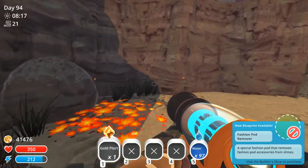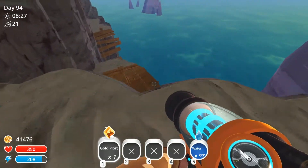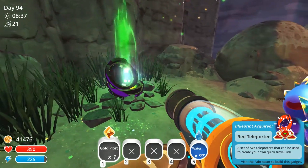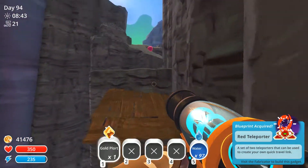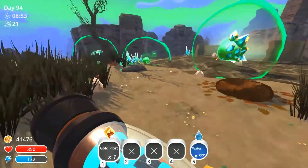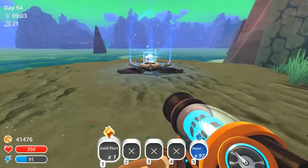A new blueprint - fashion pod remover. A special fashion pod that removes fashion pod accessories from slimes. I'm not sure what that is. Anything hidden over here? Yep, another purple. Give me something good. Red teleporter. So I can build another teleporter. That's not terrible, but it's still not the best. I was kind of expecting to get gold plorts out of them, but I was expecting more. I'm not trying to be greedy or anything. I just kind of expected that it would give me an abundance because this is such a difficult step to get to.